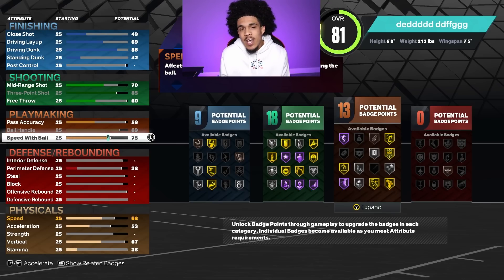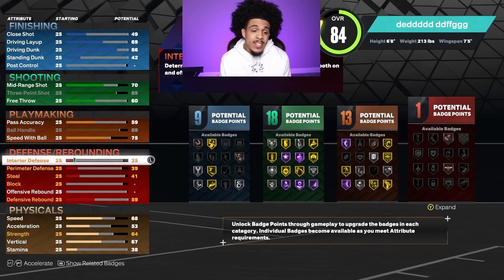We're gonna head down to speed with ball and max that out, then take it down three because a 78 and a 75 aren't gonna be that much difference, and three attributes on speed with ball takes up a whole lot of your overall.